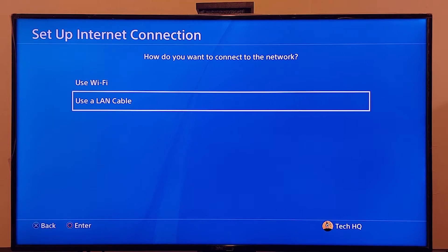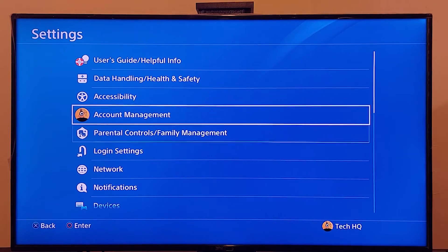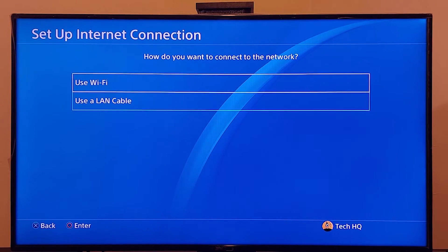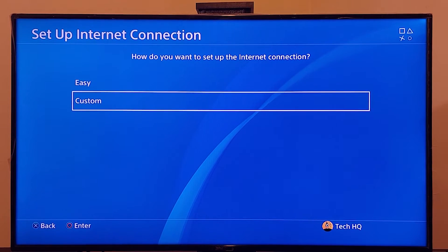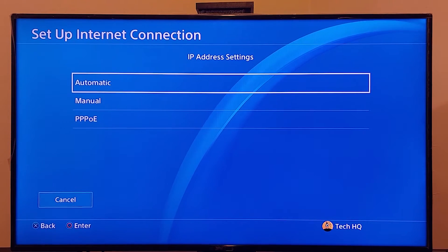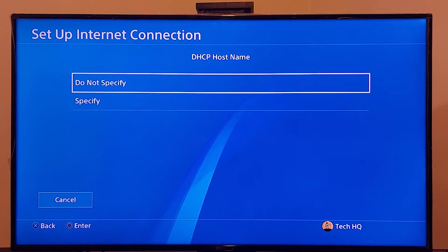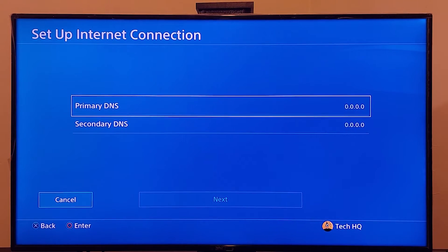But if that didn't work, just go back to PS4 Settings, scroll down and go to Network again, then go to Setup Internet Connection and choose WiFi or LAN cable — no difference. Scroll down and select Custom. If you use WiFi, select your WiFi network and wait a few seconds. For IP settings, select Automatic. For DHCP hostname, select Do Not Specify. For DNS settings, scroll down and select Manual.